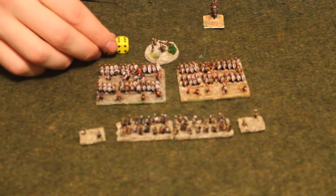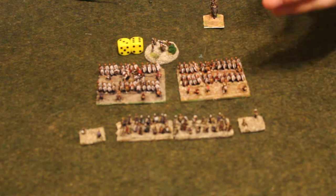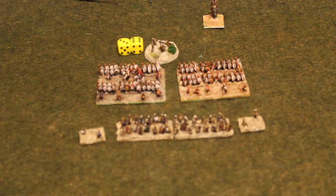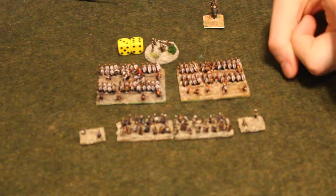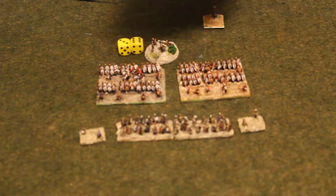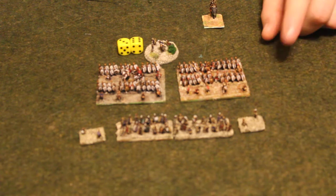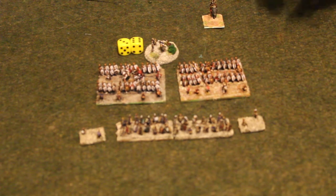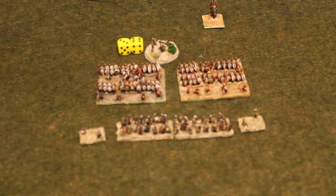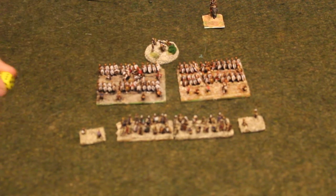If he fails his roll — say he rolls a 9 — then you go into blunders. On a roll of 1, it's called uncontrolled flight: the unit turns around to face its rear and makes two full moves to the rear. On a 2, the unit stays facing forward and moves one full move to the rear. On a 3, they move one full move to the left. On a 4, one full move to the right. On a 5, they move one full move forward. On a 6, it's called uncontrollable advance — they move three moves forward. That could be really bad if you failed a division order and you have an entire division up in the enemy's territory right away.